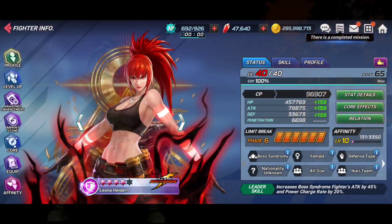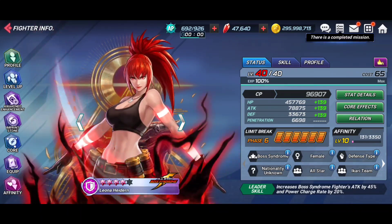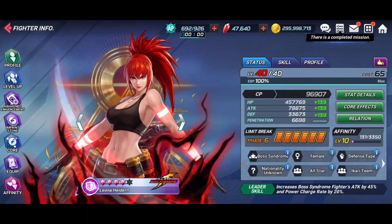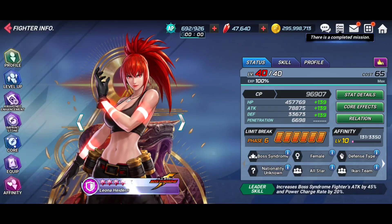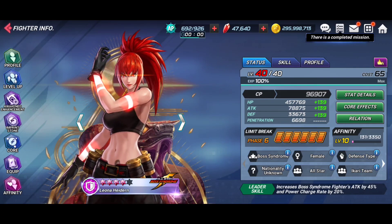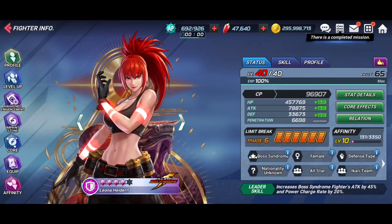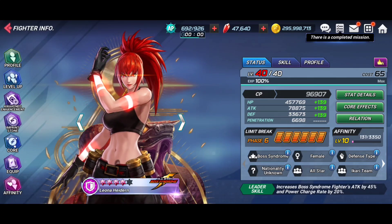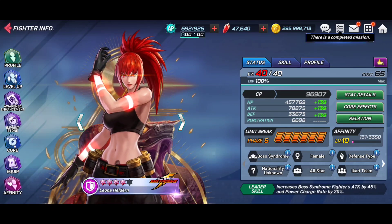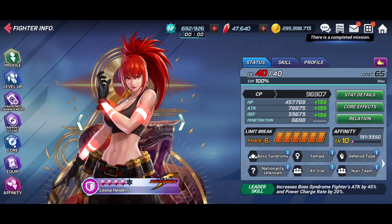Starting out with the typing and the leadership ability, Boss Syndrome Leona is going to be a purple defensive unit with a leadership ability that increases Boss Syndrome fighters' attack by 45 and their power charge rate by 20. As we've talked about here on the channel numerous times, this is the type of leadership that you look for in all of your top tier characters, so great stuff there.